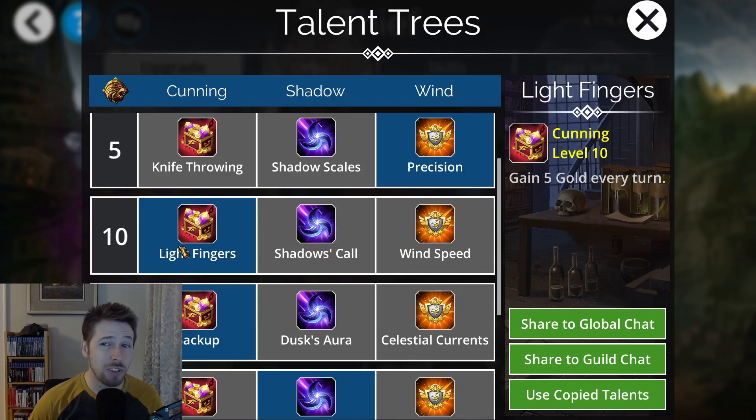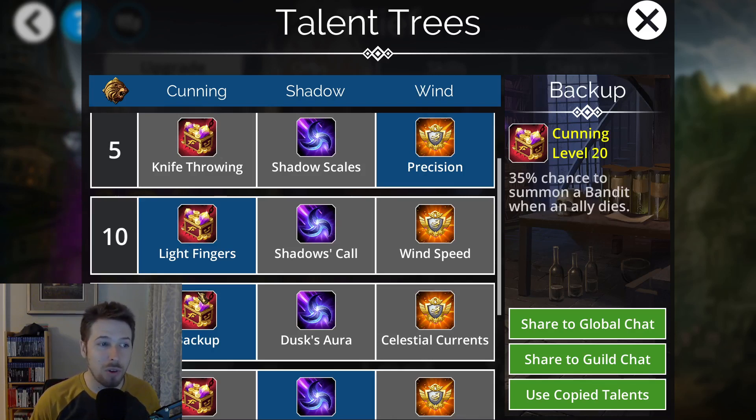Light Fingers is really good because it helps you get your max gold up quicker — gain five gold every turn. That doesn't sound like much, but when you have Cedric in there, that five gold is going to turn into like ten gold every single turn. Over two or three turns, that's an extra twenty or thirty gold. That's really important because it doesn't just boost your damage with Skeleton Key — it also boosts the amount of gems you can destroy with your Egg Thief once you get that powered up.